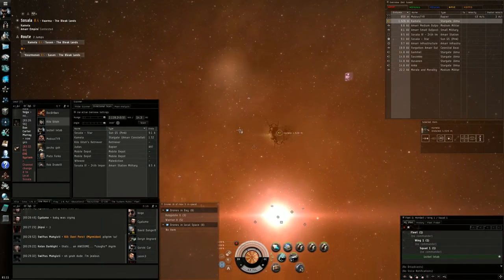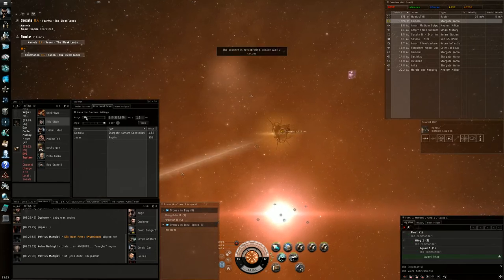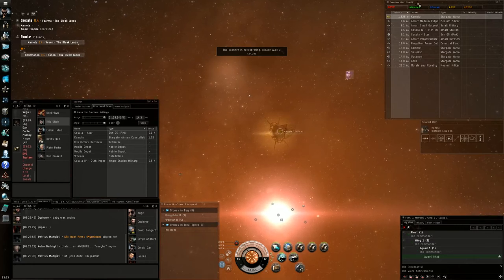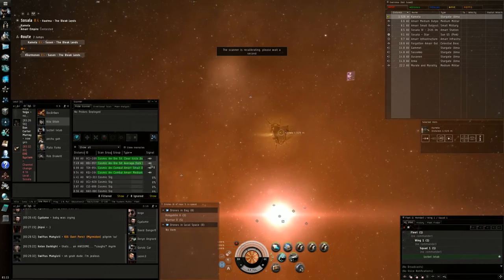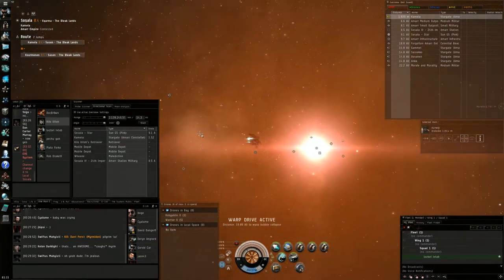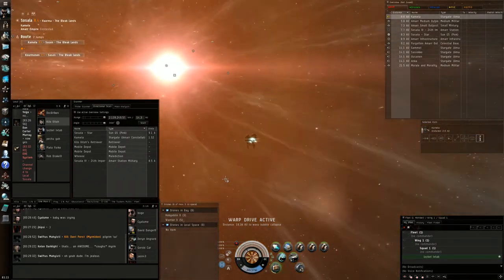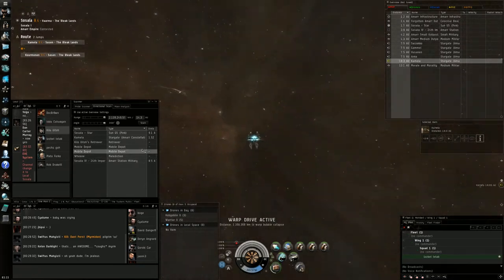I changed to my probe scanner tab and right here I'm just checking how far it is — looks like between 5 and 10 AU. I go to my probe scanner tab, find a mining site, and warp straight into it. I wasn't expecting anything other than an easy gank. It might be a ship that can't defend itself, but what are you doing in low sec in a mining barge? If it gives me an opportunity to kill it, I will kill anything I see in low sec, high sec, or null sec.